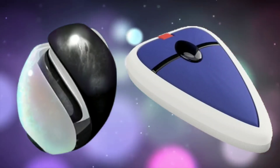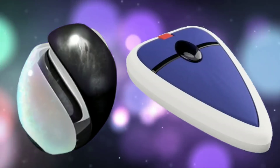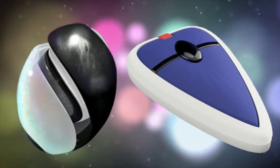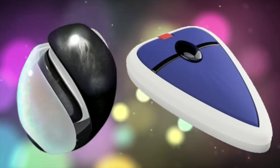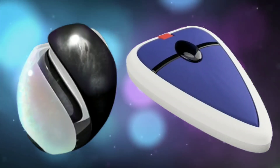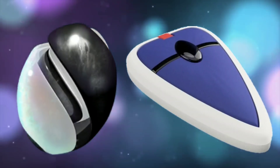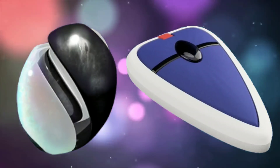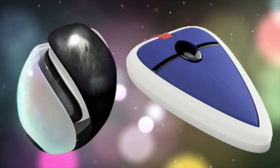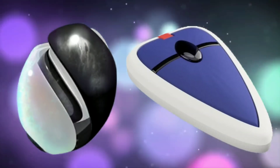We also have the Unova Stone, which is going to be kind of like the Sinnoh Stone to help you evolve specific Pokémon from that generation in Pokémon GO. That egg-shaped item is going to help you evolve Gen 5 Pokémon. To the right we have the Vs. Seeker, which has also been found within the data.